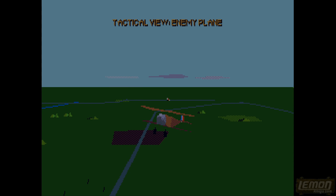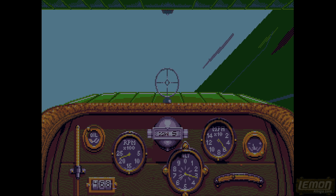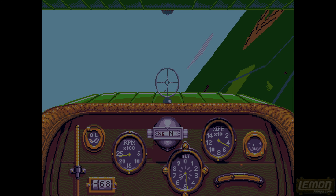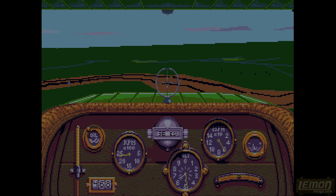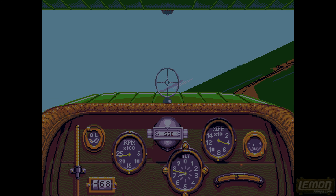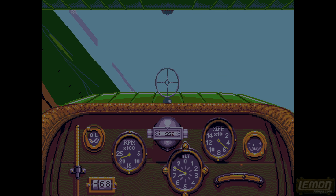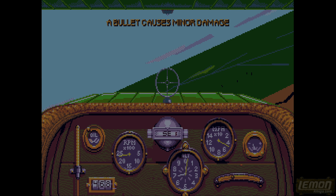We seem to be taking a shortcut to the target. Hopefully we're high enough to get over those ground guns. As soon as you dip under the horizon you start losing altitude, so sometimes it's better to ignore the enemy and keep flying straight. If the enemy is behind us there's a minimal risk they'll hit the engine, but they will shoot the wings and cause minor damage.